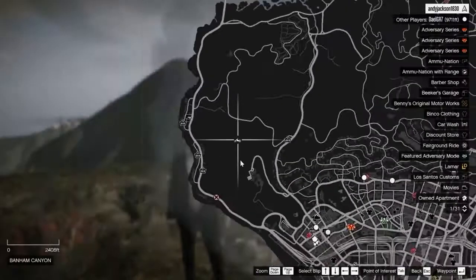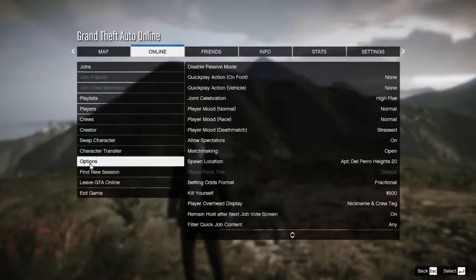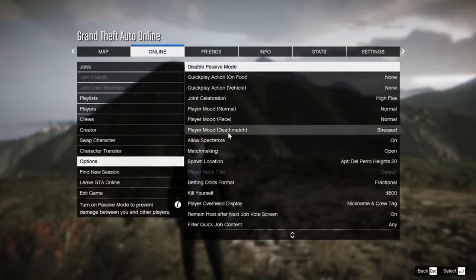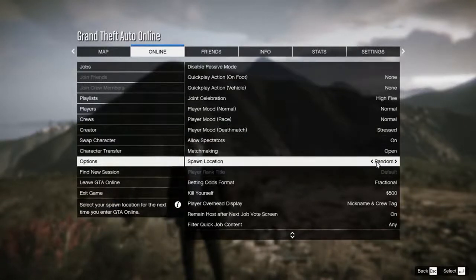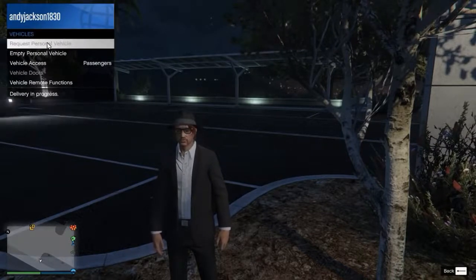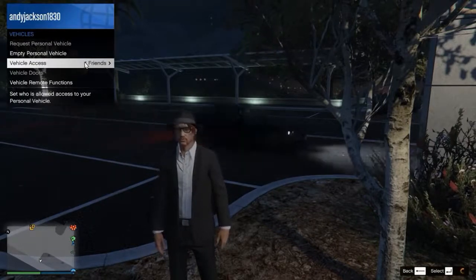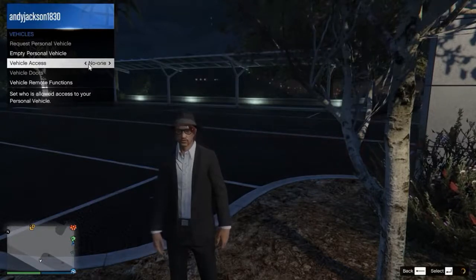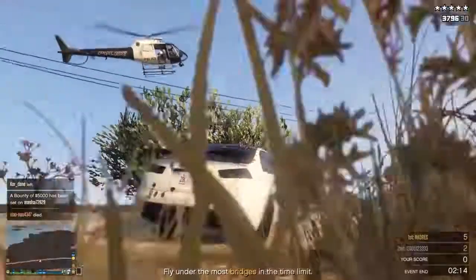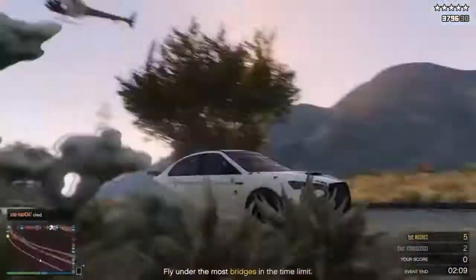Sometimes they'll spawn you in the middle of nowhere and you don't know why — like up on Mount Chiliad, where it'll take five minutes to go anywhere. So you look at the options and the last spawn location, and you can set where you want to be spawned. In the beginning it may have random automatically set, but after you get a house, you can spawn at your house. You can go into the interactive menu, go to Vehicles, and request a personal vehicle — it'll respawn your car right next to you. Set vehicle access to be restricted to just passengers; otherwise somebody can jump in your car and drive off. And lastly, you can go to your phone and call Mors Mutual Insurance to replace your car if it gets blown up or destroyed by somebody or the police.